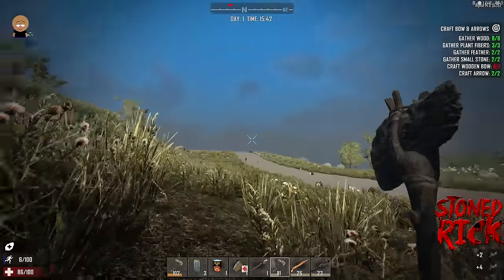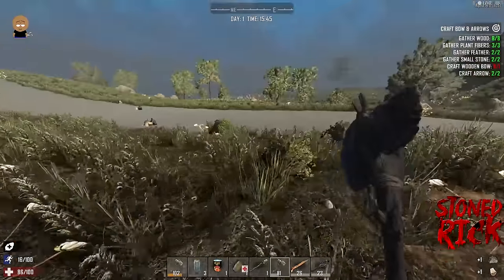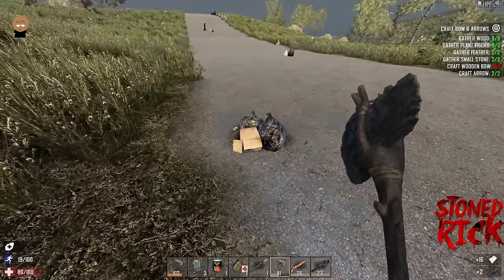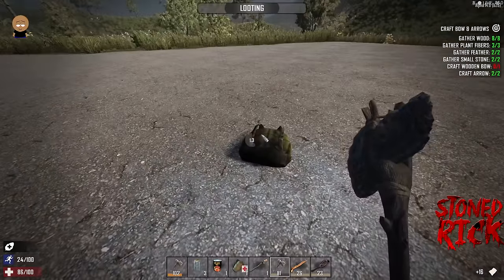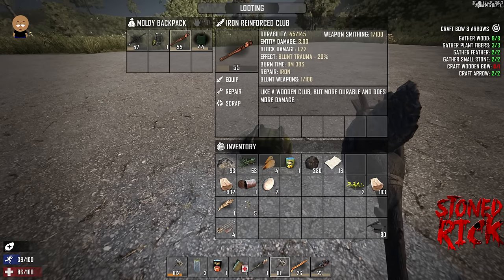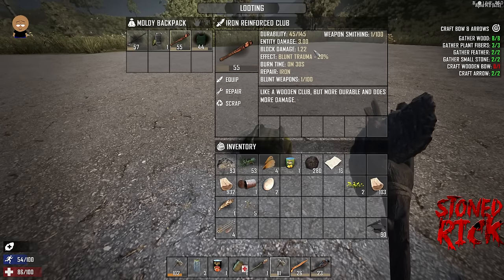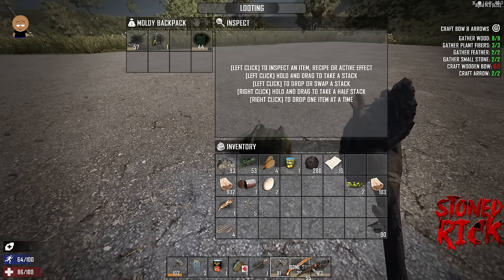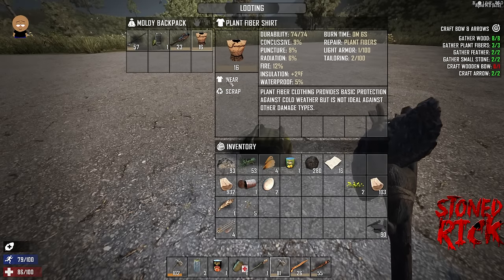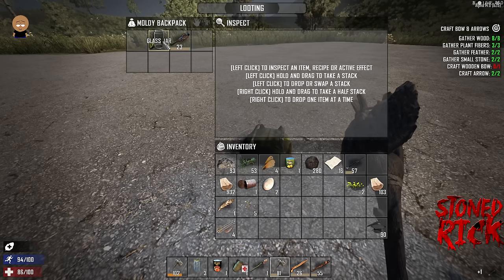I'm avoiding zombies and following the main road, checking everything. We've got some paper and a bag. Inside the bag — iron reinforced club with high entity damage and blunt stun effect, better than what we're wearing, plus a green top and a shotgun long barrel. I'll take those. On default, loot respawns every 30 days from when you looted it, not a full reset — so take everything out to trigger the timer.